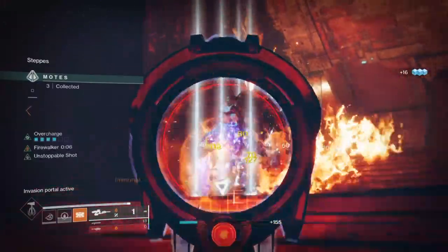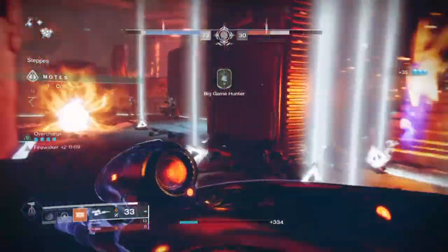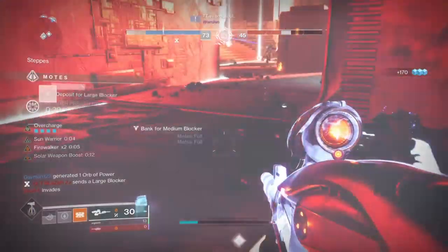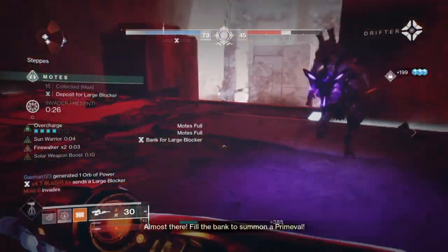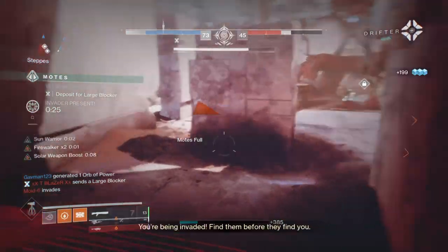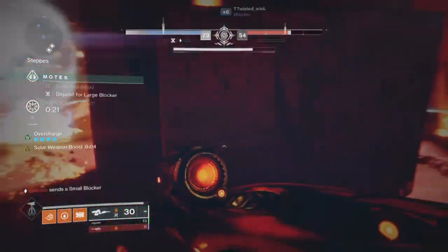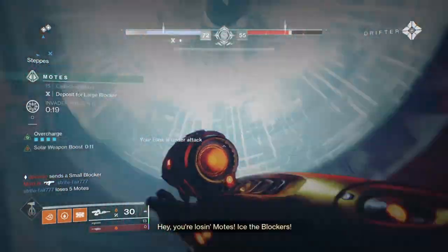We then have Intellect at 50 and Strength at 50, which both can stay comfortably where they are, as mods such as Absolution can further support our current build in the background. Elemental heavy builds can get away with low stats as long as you are able to produce the required ability energy to make it all up.